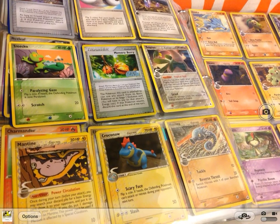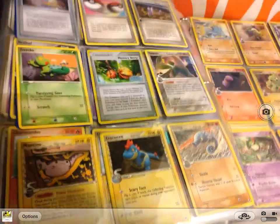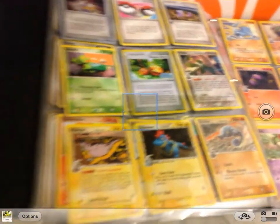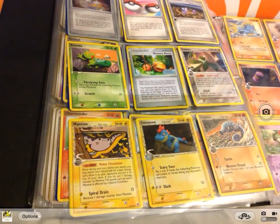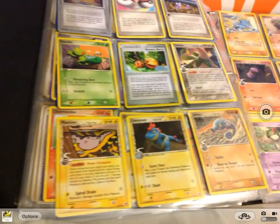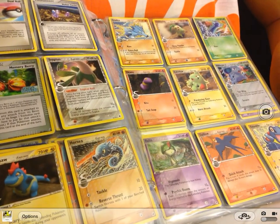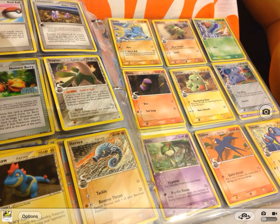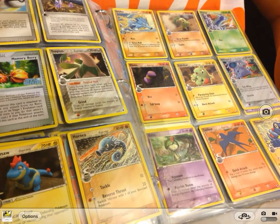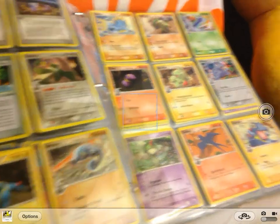Next series is — let me check — EX Dragon Frontiers. So here we have a Tropius, a Mantine, Croconaw, and Horsea. Next is a Seadra, Chikorita, Dratini, Ekans, Larvitar, Nidoran female, Ralts, Totodile.